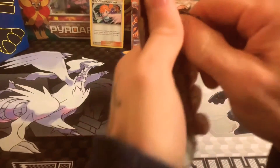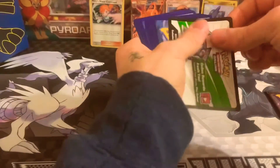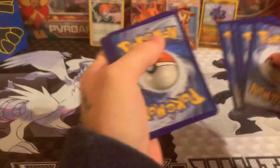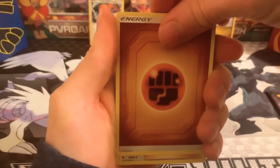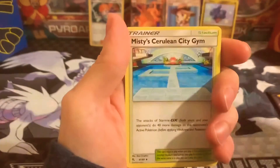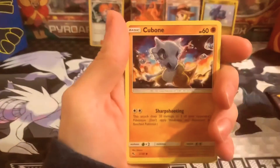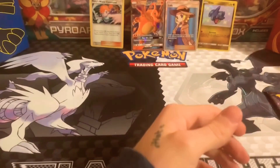All right, next pack — Mewtwo. Let's see what we get. Third pack magic again! A little code card for you guys. Stay tuned for my upcoming videos, I've got some exciting things in the works. Get rid of the Fighting Energy. Lieutenant Surge's Strategy, Chansey, Misty, Cerulean City Gym, Pikachu, Voltorb, Coughing, Cubone, Geodude, a reverse holo Brock's Training, and Arbok with a little Team Rocket member in the background.